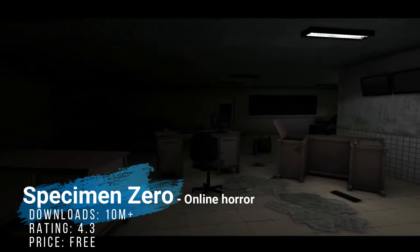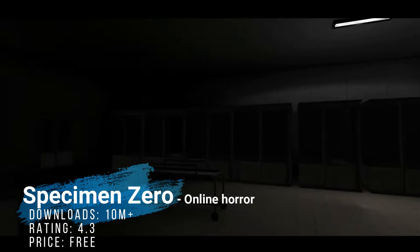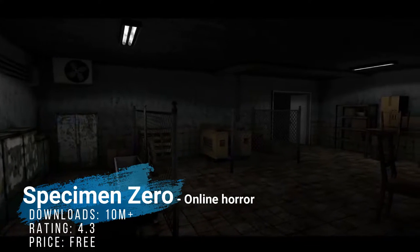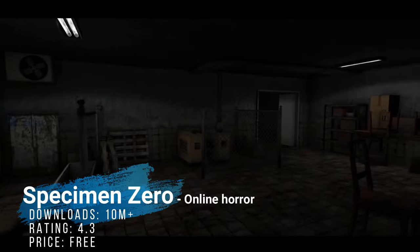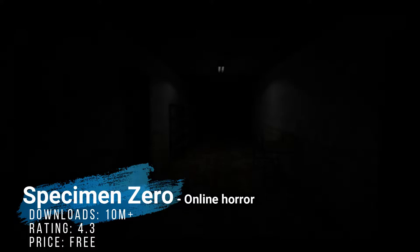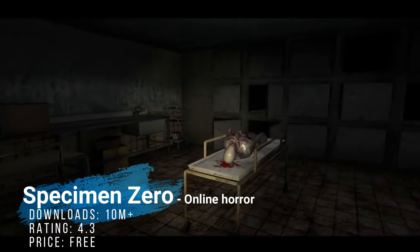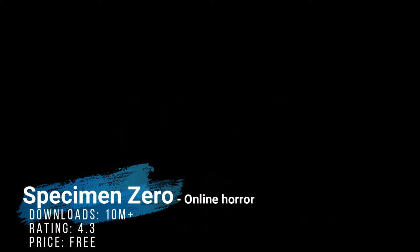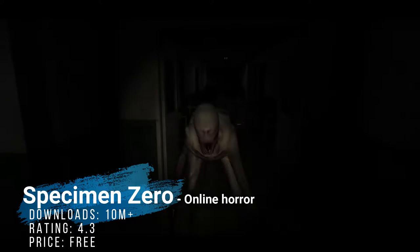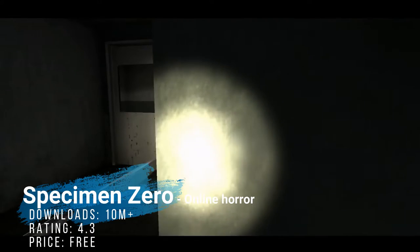Number five — Specimen Zero is once again a first-person survival horror game, basically a puzzle game in which you have to gather objects and clues and eventually escape a certain situation. The game is pretty nice, it could use more content, but very impressive in its current form and very fun to play with friends — that's actually a must for this one. It's got tons of good puzzles, and it has over 10 million downloads right now.